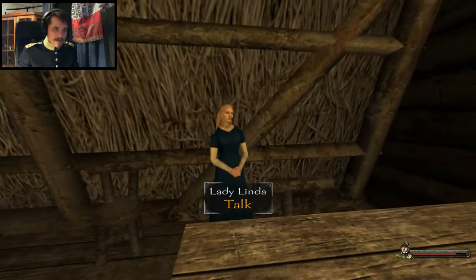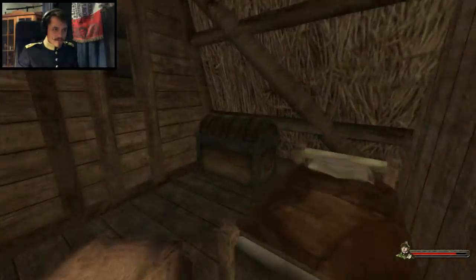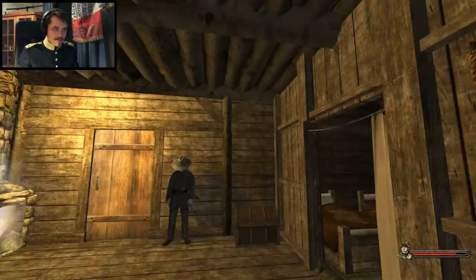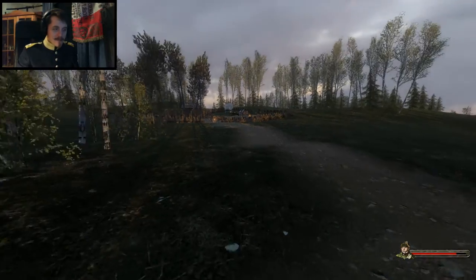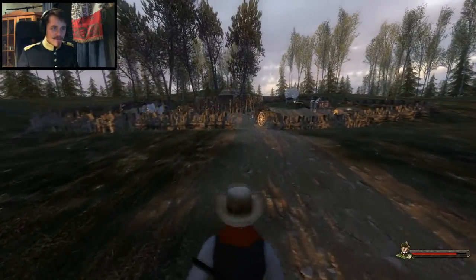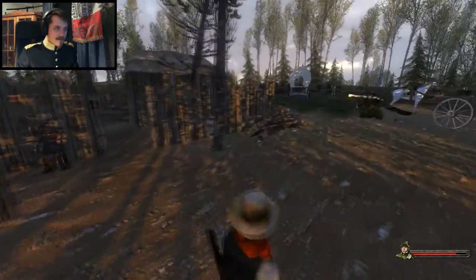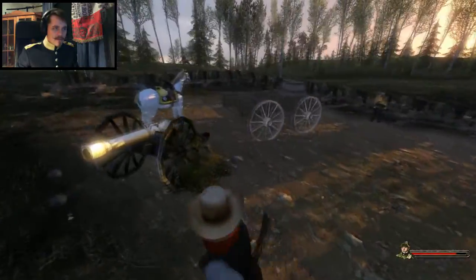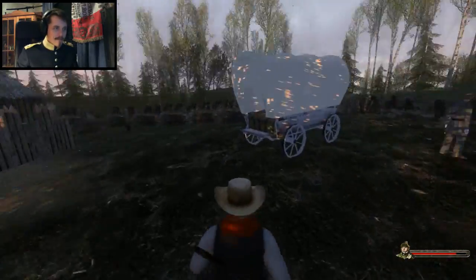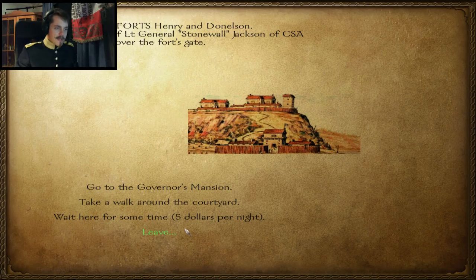So this is where Stonewall Jackson lives, apparently. I like his art though. Let's go around the fort, take a look - take a gander. This is General Jackson's fort. A heap of rubble. This is not very impressive. And I think this is a British horse. So this is General Jackson's great fort. How swell.